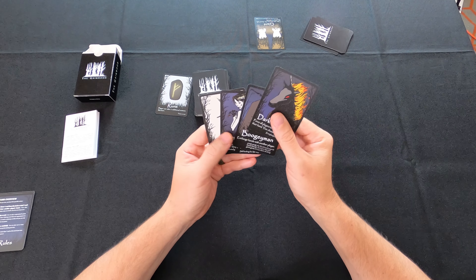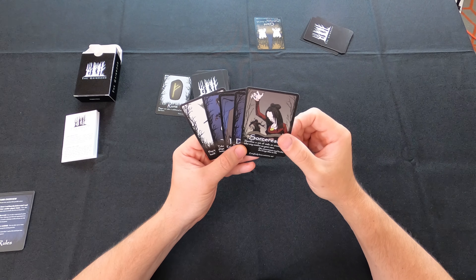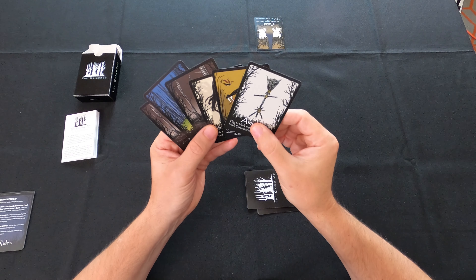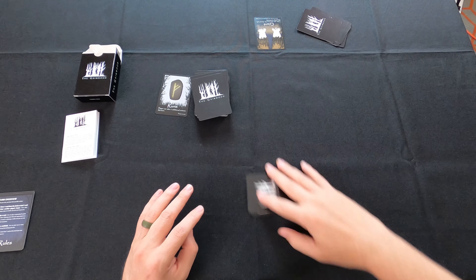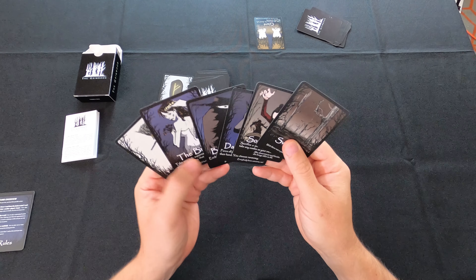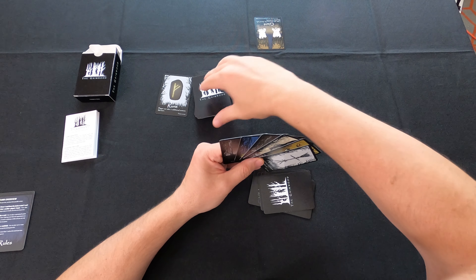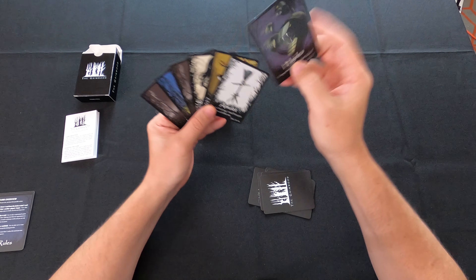The next player draws a Sorcerer — sacrifice a set of owls or crows to take any combo as your own — but they don't want to do anything right now. Another player draws and gets an Amulet, which protects them from a steal. One player goes and draws, ending up with a swamp and a bunch of supernaturals. Note that you can have a maximum of only seven cards in your hand — you cannot keep drawing infinitely. When you exceed seven cards, you have to start discarding.